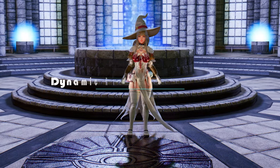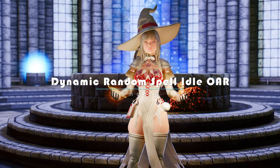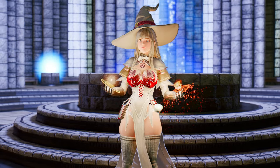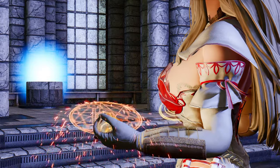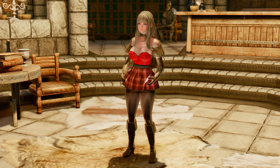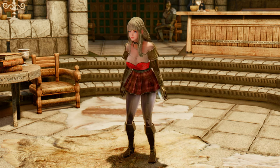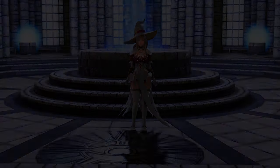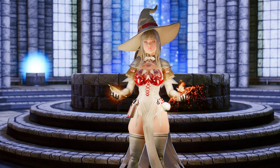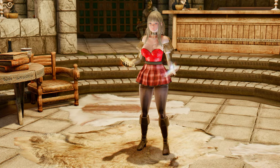Next up, we're diving into the world of magical immersion with the Dynamic Random Spell Idle OAR mod. Get ready to add a whole new level of realism and enchantment to your gameplay. This mod brings a delightful surprise to your spellcasting experience by introducing random spell idle, equip, unequip, and swap animations. With the power of OAR, your character's idle animations will seamlessly cycle through a variety of captivating poses, even when you're standing still. No longer will your character remain static while casting spells — each time you activate a spell, you'll witness a fresh and dynamic animation, adding depth and immersion to your magical adventures.